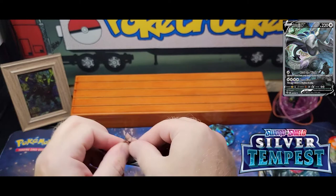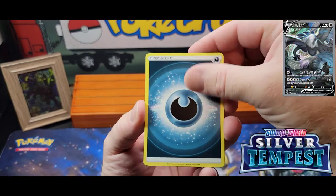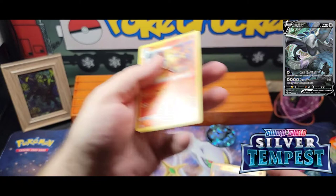Let's hope we can get something here. Pack one: Dainty Vulpix, Snowrunt, Fletchling, Ferroseed, Smeargle, Reverse Claydol, and a Delphox non-holo.